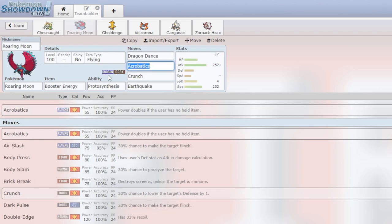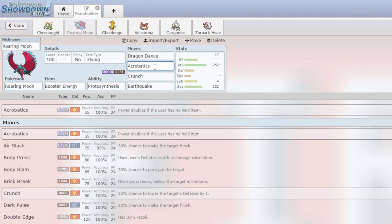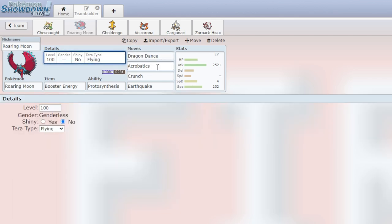Next up we have Roaring Moon — very common set. Booster Energy and Acrobatics are a great pair because Booster Energy will boost our attack when we enter the battlefield, but then we will have no item, so Acrobatics will do two times the damage. I gave it Tera Flying to abuse that Acrobatics, and also Dragon Dance just for funsies.